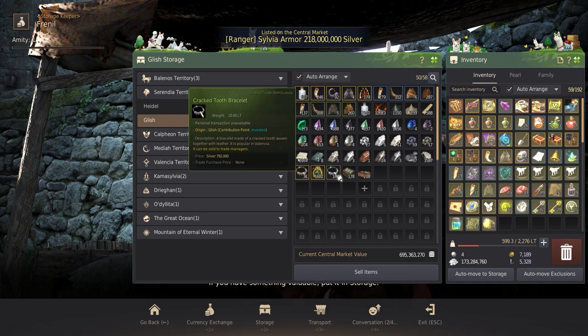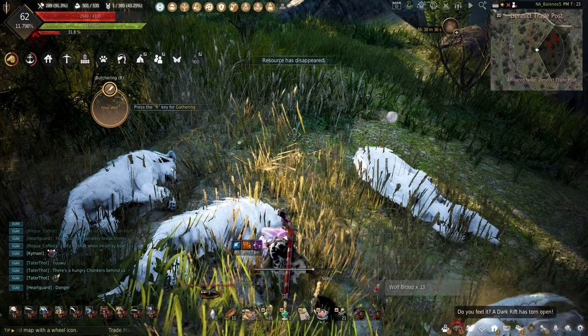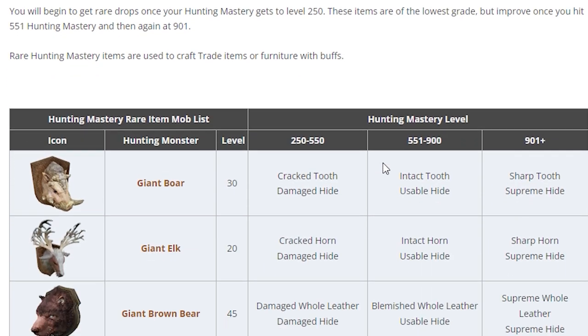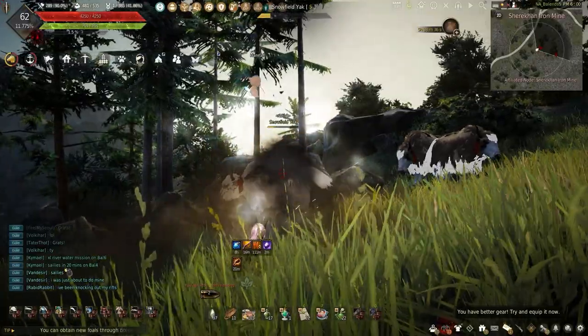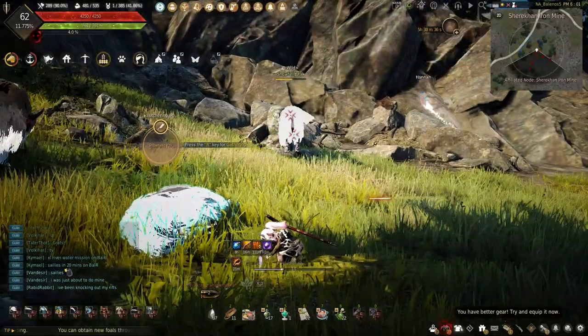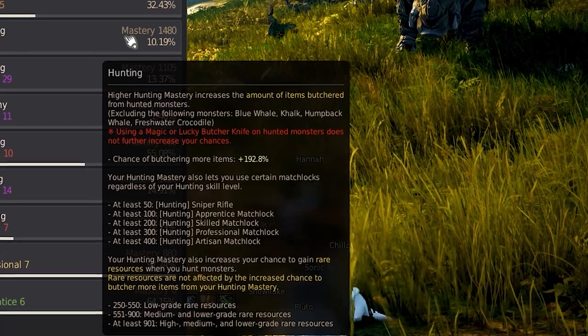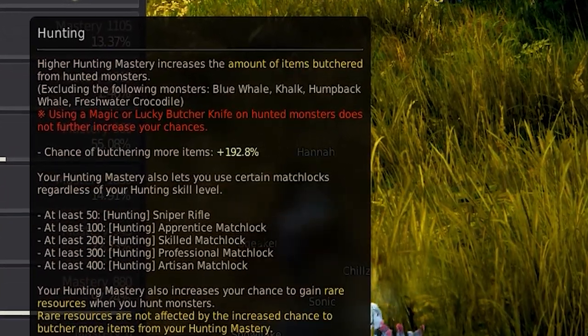The value will increase for each grade, with greens being as low as 800,000 to almost 3 million for a yellow grade trade good. Getting each trading good will require different animals to be hunted — I'll leave a link in the description to Grumpy Green's guide on which animal provides which trade good. Also keep in mind: hunting mastery affects the chance of getting higher grade goods when butchering — 250 to 550 for green, 551 to 900 for blue, and 901 and above for yellows.